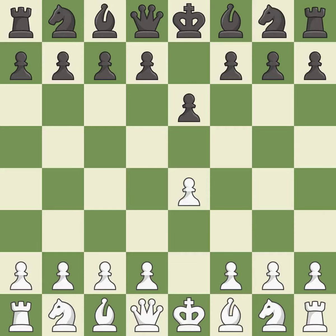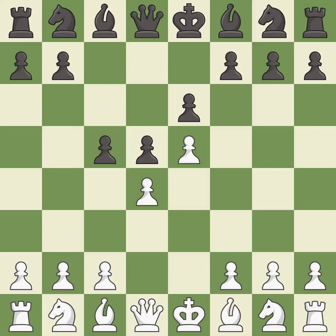The French Defense prepares for d5 but blocks in the light-squared bishop, in exchange for a strong center and counter-attacking chances. d4 grabs full control of the center and opens up the dark-squared bishop. d5 is a counter-attack in the center that threatens the e4 pawn. e5 closes the center and attacks the important d6 and f6 squares. c5 strikes the d4 pawn, starting active play in the center.